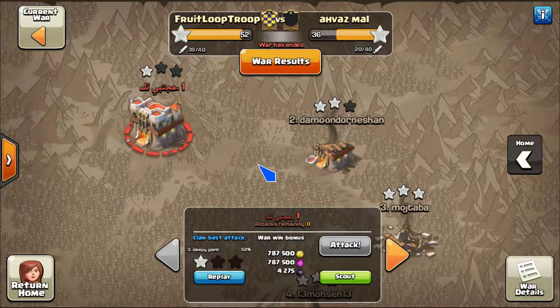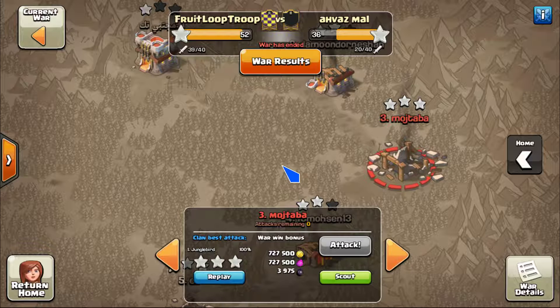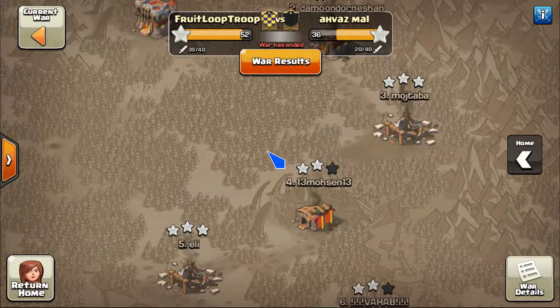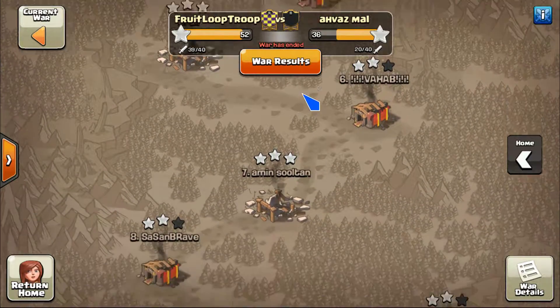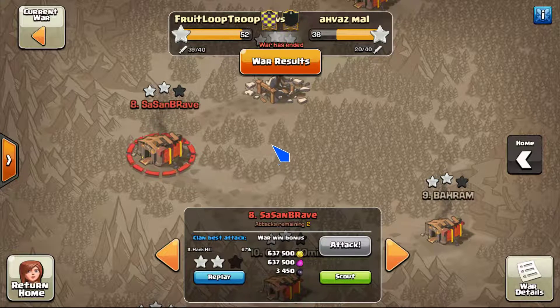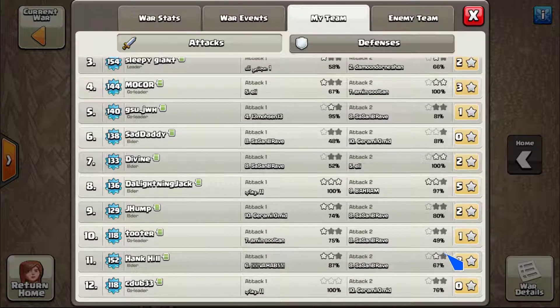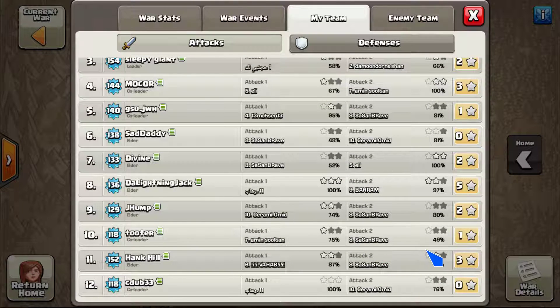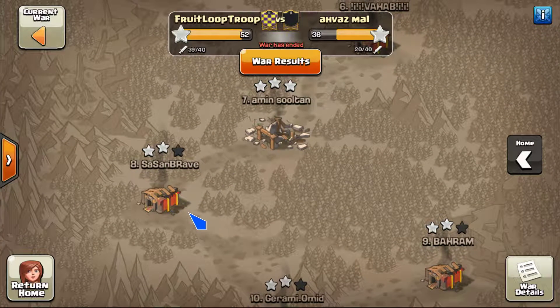Only got the one star on number one, could try to two-star on number two, number three was a pretty weak base - kind of just spam loon on that one and got the three. We're gonna look at five attacks. We're also gonna look at number eight - I noticed we burnt quite a few attacks on number eight trying to pick up the three and actually never did. We even had Hank dip down and he just snagged us the two star, but it's one of those ring bases that we used to see all the time.